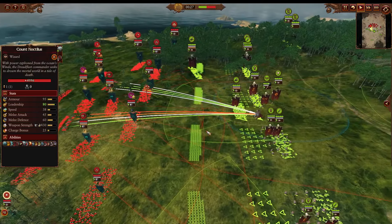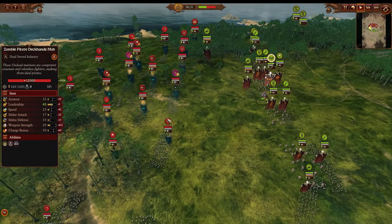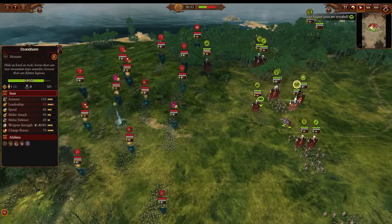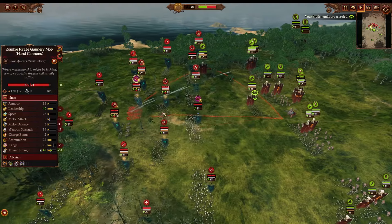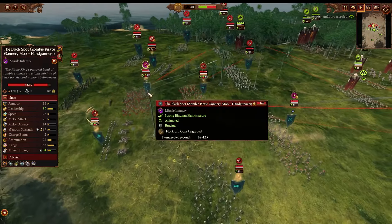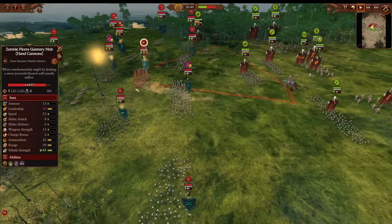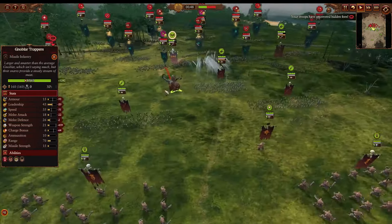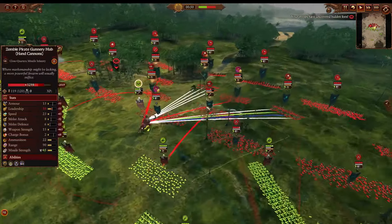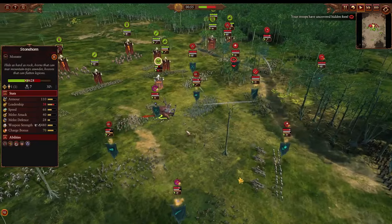Right now the cannons are teeing off on that Stonehorn, who is the biggest threat to the zombie formation, so they want to take him out as soon as possible. The Nautilus Blood Trappers are starting to move in for damage. Meanwhile, an Overcast Flock of Doom goes down hitting at least two units — the Black Spot and the Hand Cannons — pretty solid. The Stonehorn is moving in ahead of everything else, which is unfortunate because a lot of the guns are zeroing in on him and his HP pool is melting away.